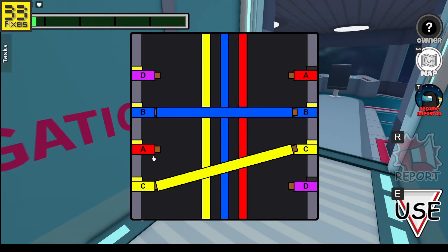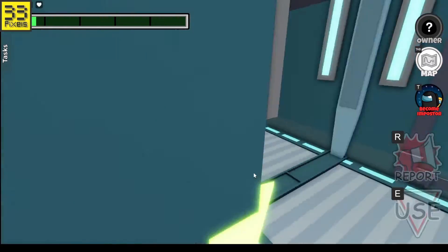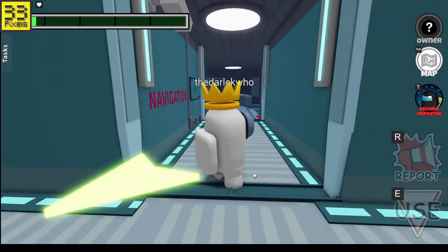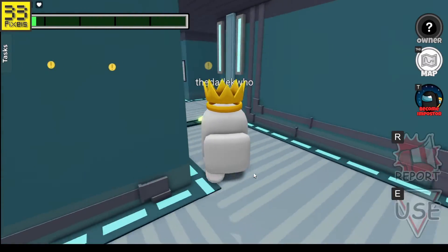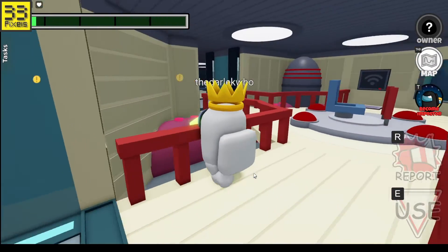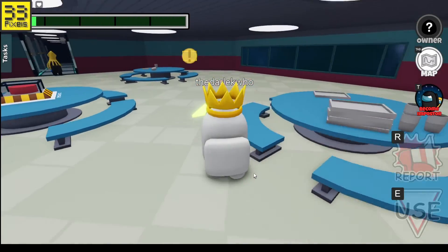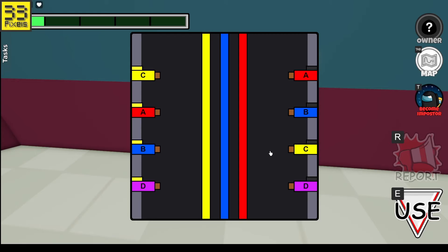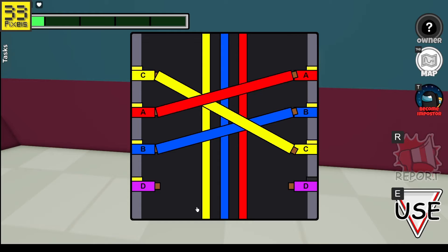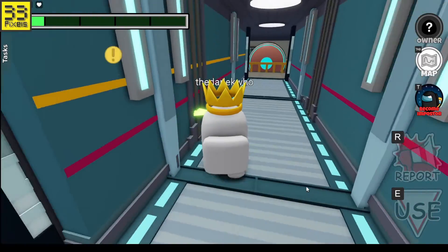B to B, E to E, finally D to D. Let's do our next task. It's this one right here - fix the wires. This one goes here, this one goes here, this one goes here, and finally straight across.